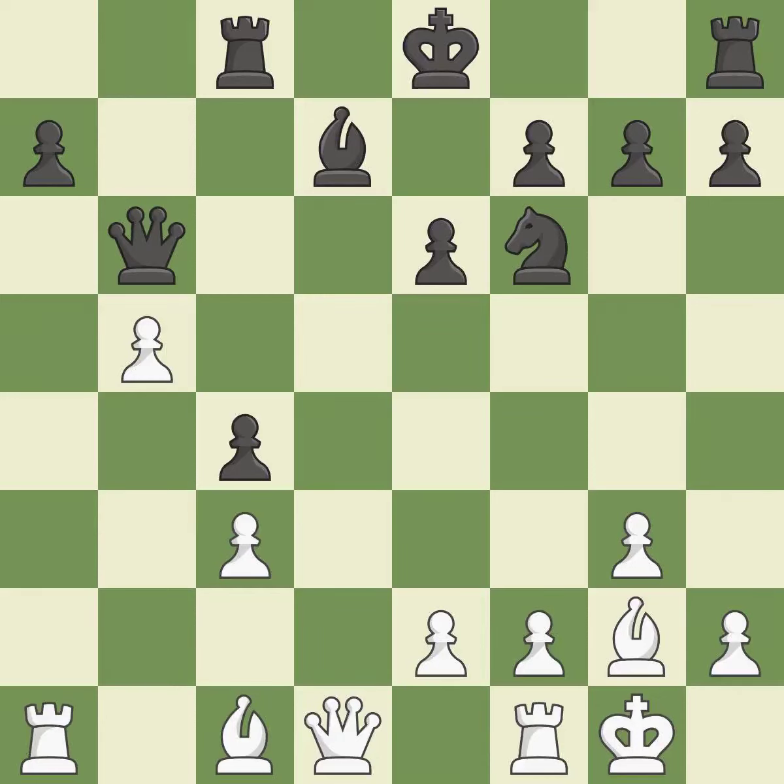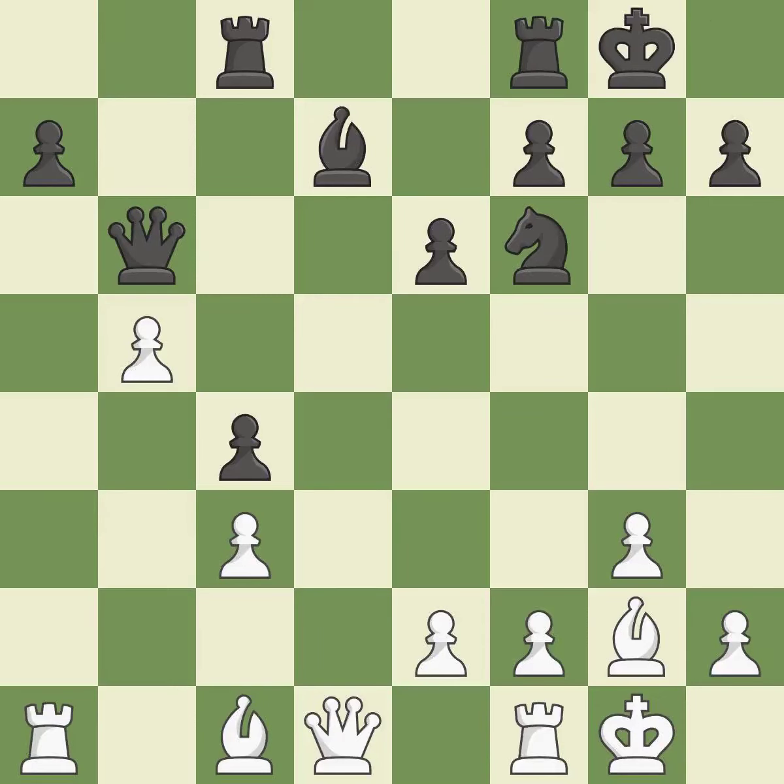Backs off. This connects the rooks, which helps them coordinate together in the future — the only good move. This activates a bishop by developing it off of its starting square, and threatens to win a knight. This makes a passed pawn, meaning no opposing pawn can challenge it on its way to promotion.